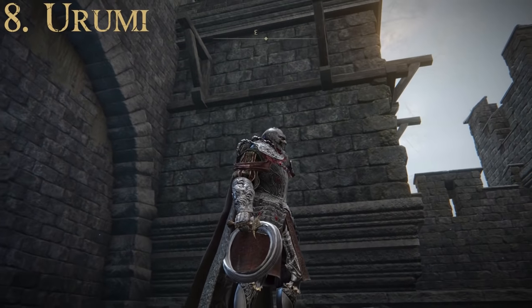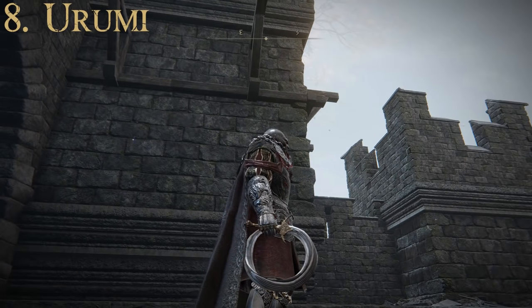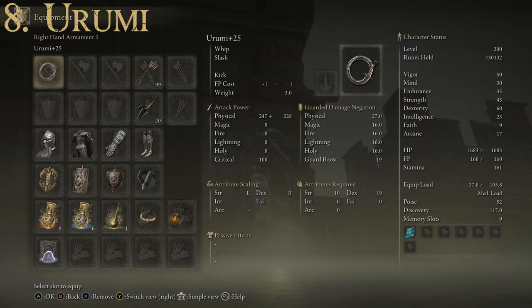The Arumi is a whip that looks like a really flexible sword. For attributes required: Strength of 10 and Dexterity of 19. It scales with both Strength and Dexterity, has a Dexterity rating of B for scaling, a max attack power of 575, and an average guarded damage negation of 18.3. Pretty good stats, especially for a whip. This one can also be upgraded using Ashes of War.